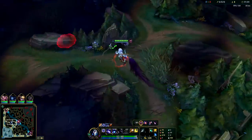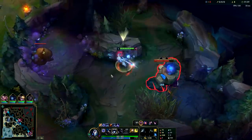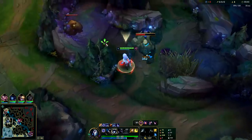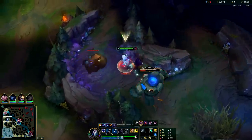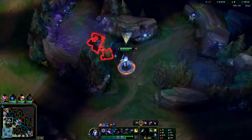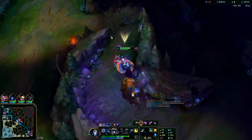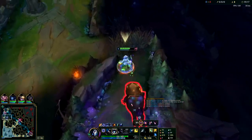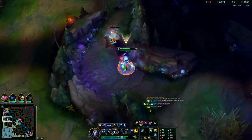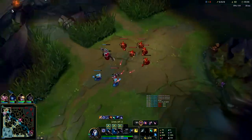Every single time, 100% of the time, your first mark is on a Scuttle Crab, so you want to make sure you're there when it comes up. Next we're doing our blue — we're up against Shaco, which isn't a bad matchup for Kindred as long as you can kite. You do want to save your smite for Gromp since Gromp does a lot more damage than blue buff and blue buff is easier to kite. The only reason I smited the blue buff is because I accidentally hit Gromp with my Q since it's AOE, so I was fighting both at once.